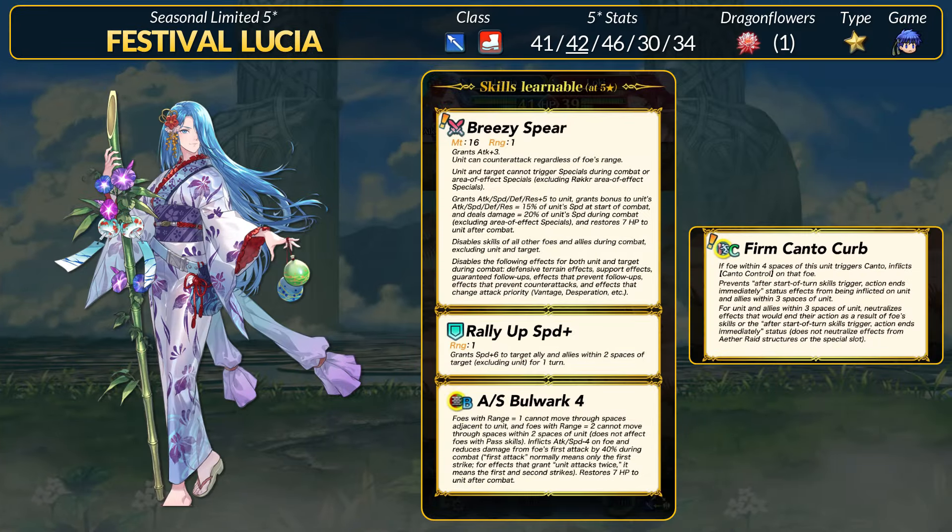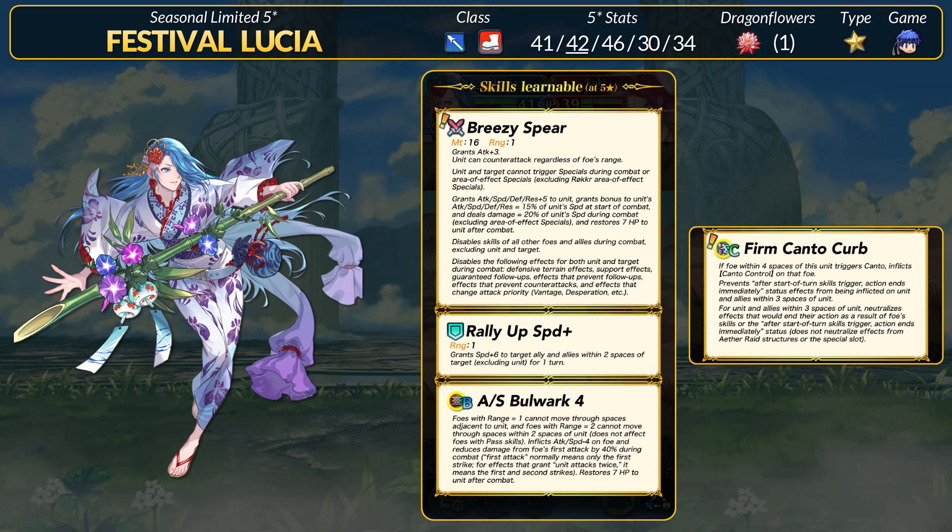Our first 5-star unit is Festival Lucia. This Lucia is from Path of Radiance, so she has long hair. For her first alt, Lucia is a Lance Infantry unit. She has 41 HP, 42 attack, 46 speed, 30 defense, and 34 res, with an attack super boon. Lucia is basically a Lance version of her original form — if you aren't familiar, you need to be very careful of her abilities. For old skills, she has Rally Up Speed Plus and Attack and Speed Bulwark 4, both of which are okay but replaceable.